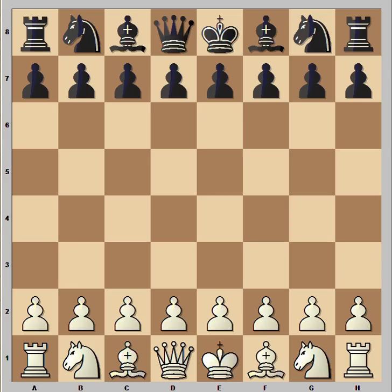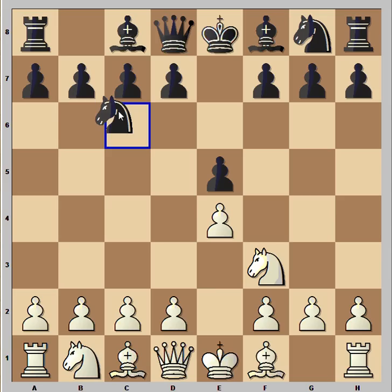The game started with e4, black played e5, knight to f3, knight to c6, bishop to c4, and knight to f6.